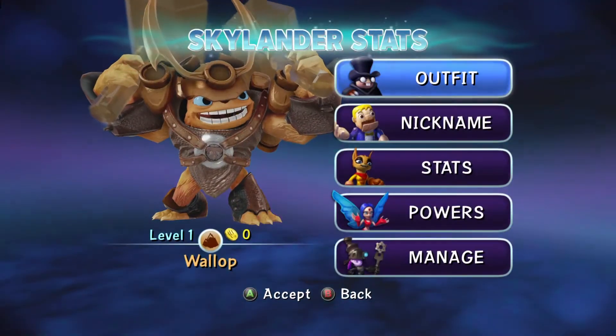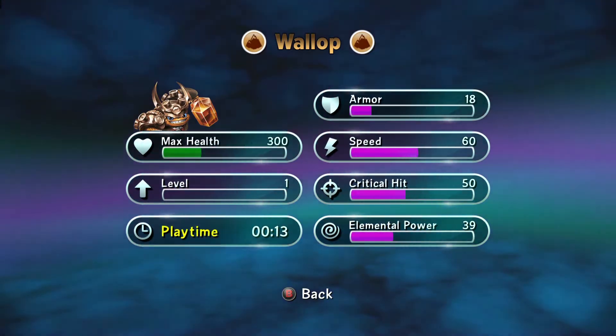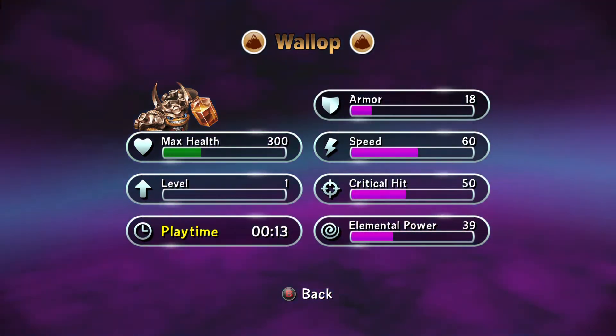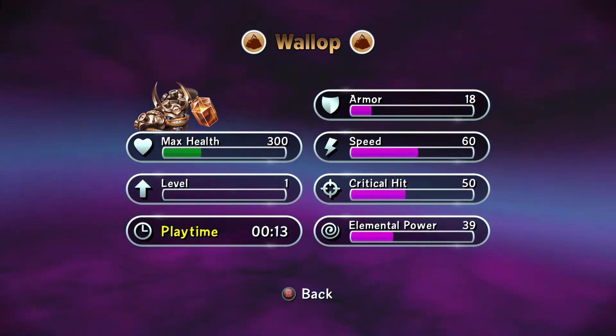Alrighty, 300 health. We'll start off with his stats like we do with all the other characters. Level one: 300 health, 18 armor, 60 speed, 50 crit, and of course 39 elemental power — but keep in mind that does change as you add more Skylanders of that element to the game.